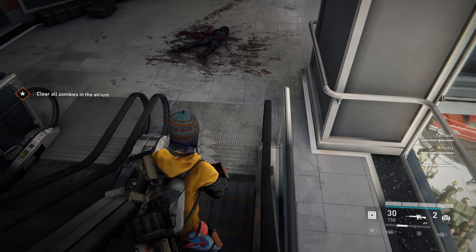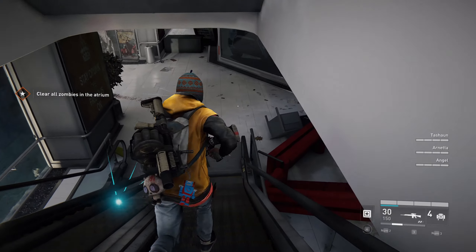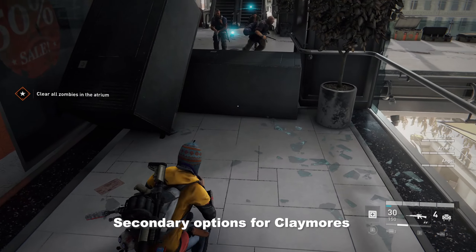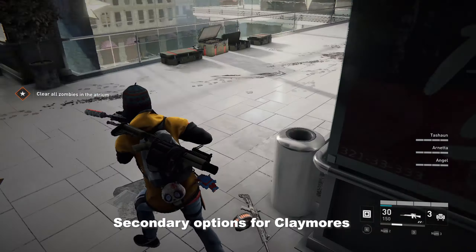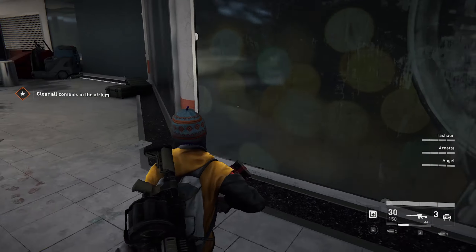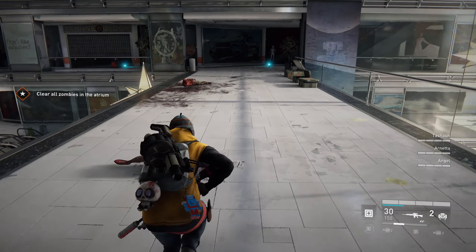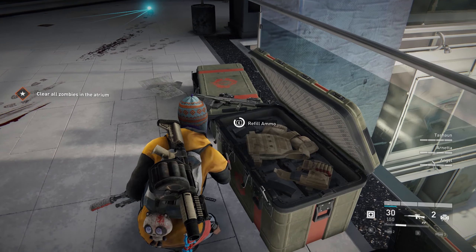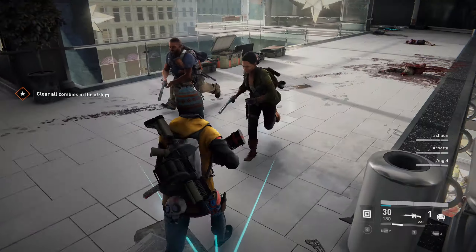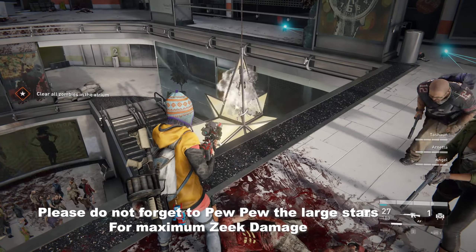In case you are lucky and have more claymores available, there are more spawn locations you can place them. Just make sure to save four for the last wave. These are the next optional spawn locations you can place your claymores to help further — it will definitely make a difference if you have extra claymores. After you place the last landmines, make sure to check the area for any extra heavy weapons available and then start the swarm attack.